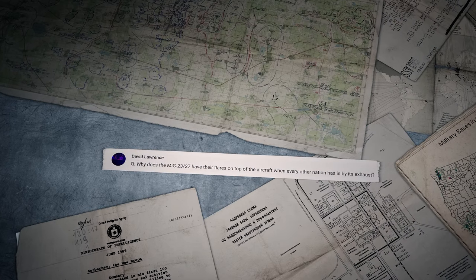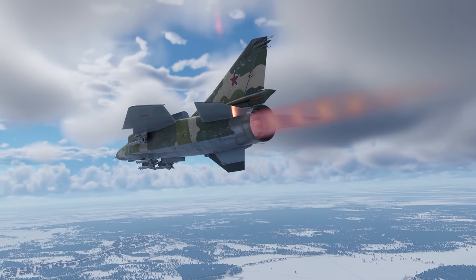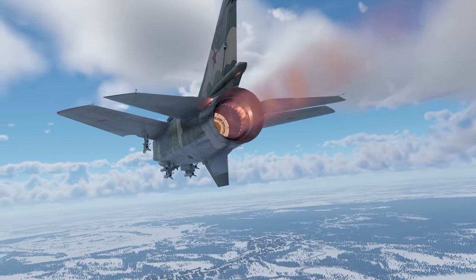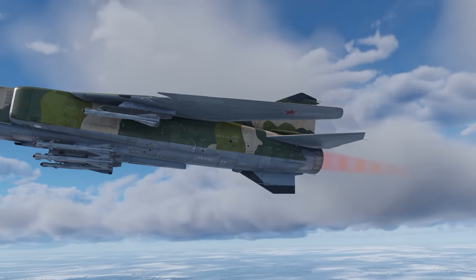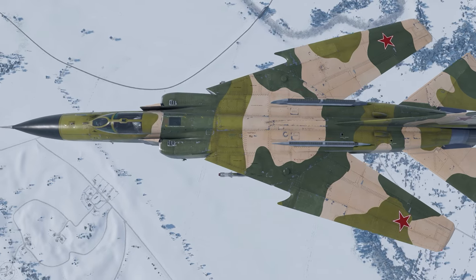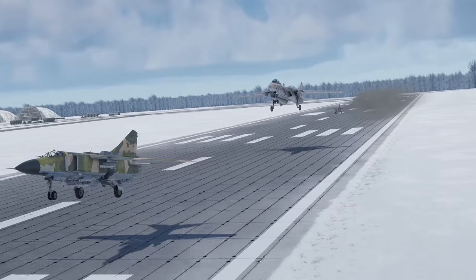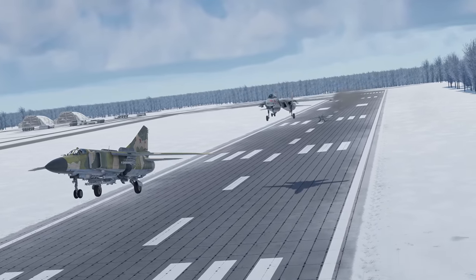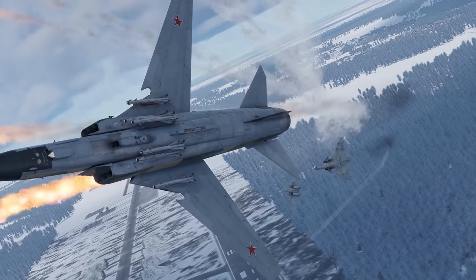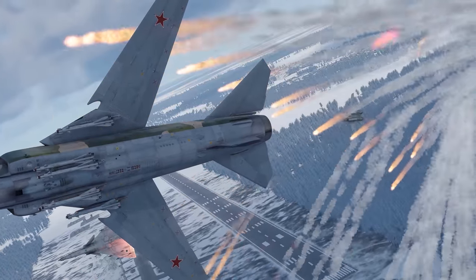David Lawrence asks: Why do the MiG-23 and MiG-27 have their flares on top of the aircraft when every other nation has it by its exhaust? Hi, David! Countermeasures are often installed in leftover places. Suspended armament is on the bottom, the tail is hardly safe because of stabilizers, but the top of the fuselage is basically empty. Moreover, this kind of placement allows the pilot to use flares during takeoff or landing when the aircraft is highly vulnerable to manpads.